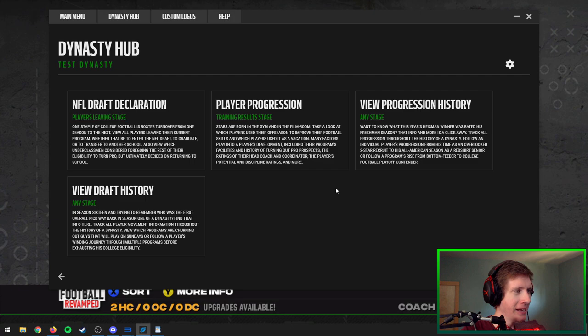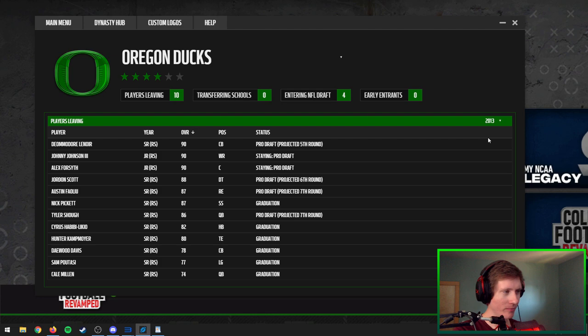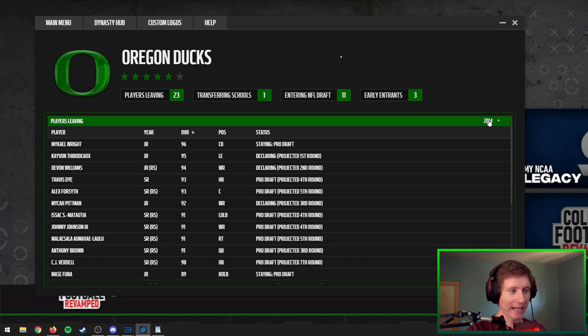There are two more modules and they can be done whenever — you don't have to be in your dynasty or load anything in. These are the Progression History and Draft History modules. As long as you have this tool installed, you can look at the history of everything that's happened in your dynasty. After simming through another whole season through both the draft declaration and player progression stages, we can go look at history. It's fun to look back as your dynasty progresses and see everything that's happened with your players. Right away we can look at our 2013 draft class — cool to see what each player did.